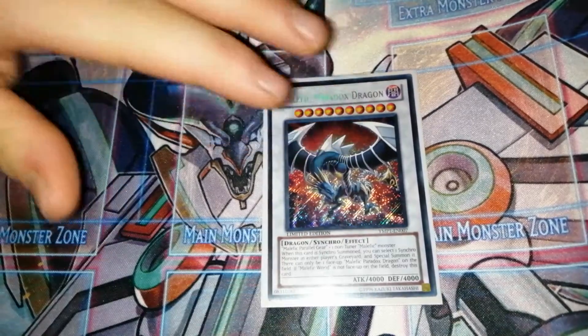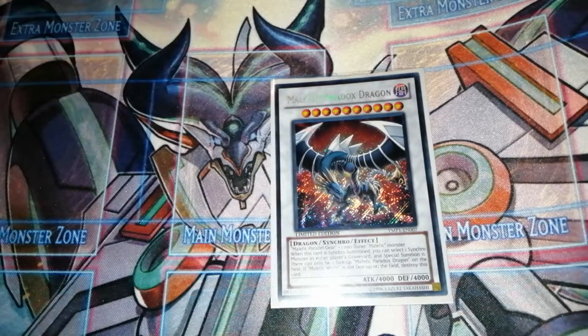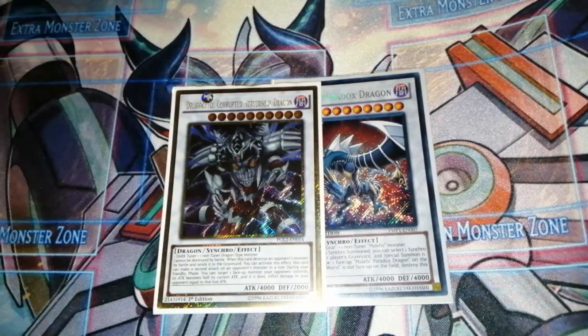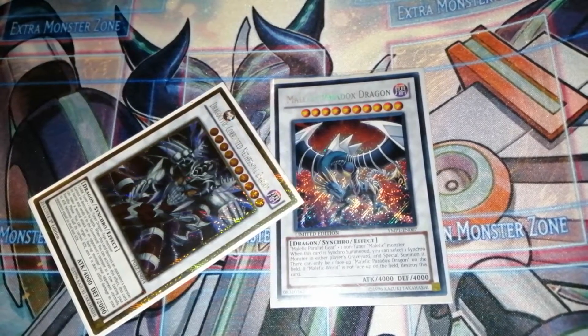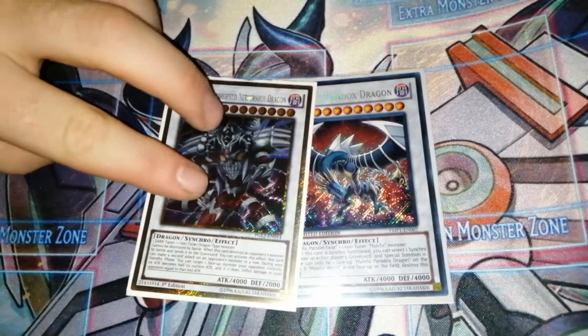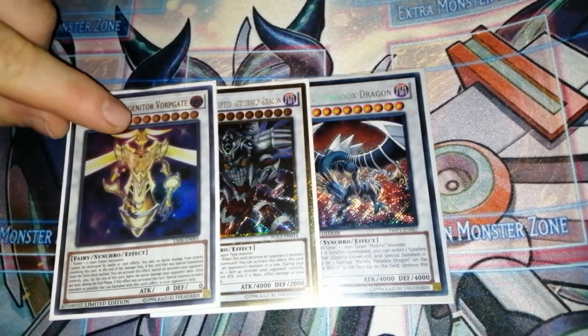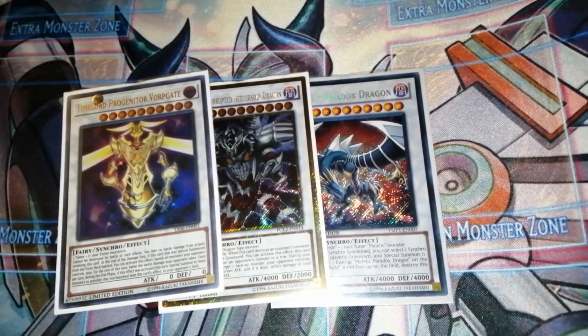The next card is Dracoitius Corrupted Nether Solid Dragon, which can't be destroyed by card effects. When this card destroys your opponent's monster in battle and sends it to the graveyard, it can make a second attack per turn, and you can target one face-up monster your opponent controls - its attack becomes half its current attack, and you inflict damage equal to that lost attack. It's a really strong card - can't be destroyed by card effects or battle, you take no battle damage from attacks involving it, and it banishes everything during the turn.